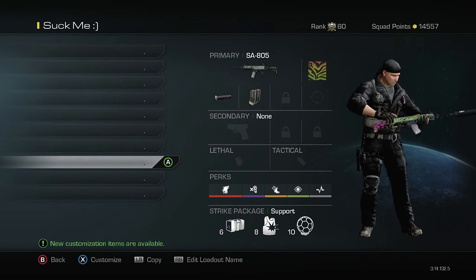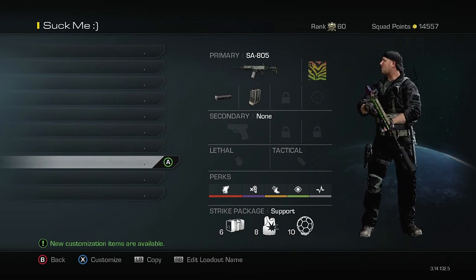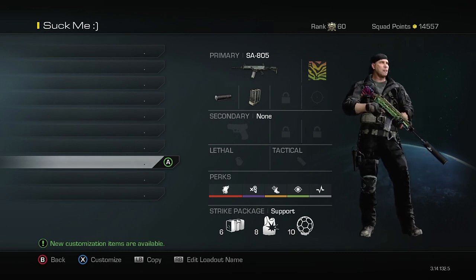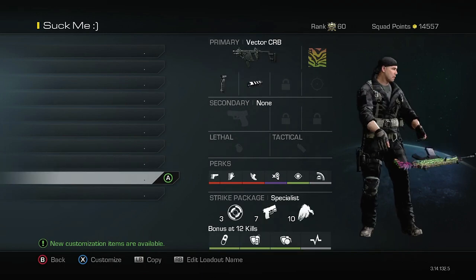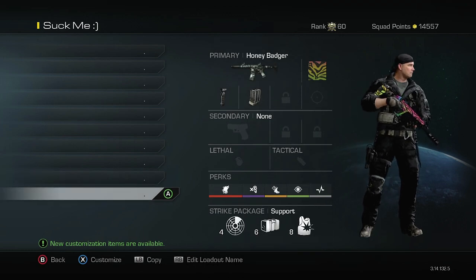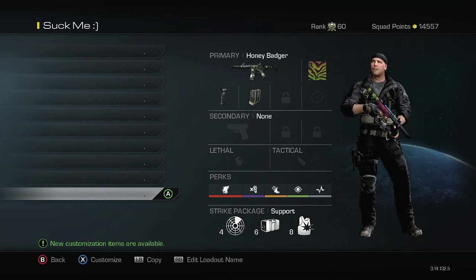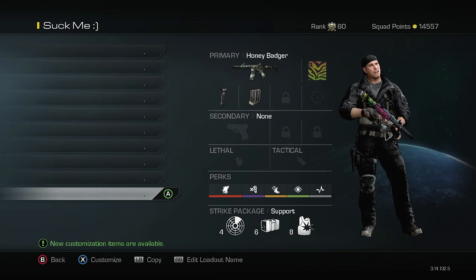This next class is what I use while playing solo because the support helps out quite a bit, and I have the Night Owl — when you're playing solo and you call in the Night Owl you pretty much have a minimap around you anywhere, so that's really helpful. Then there's a tryhard class for whenever I'm playing against tryhards or just want to win and play the objective. And the last class is a support class — it's my hardcore class with the Honey Badger, pretty much the same as the other Honey Badger classes but with support.